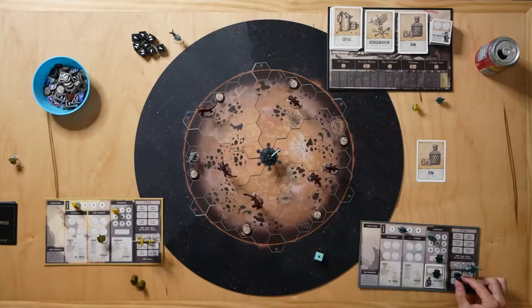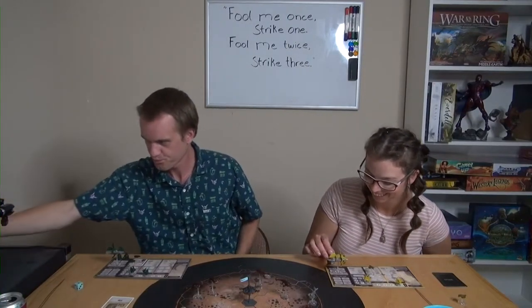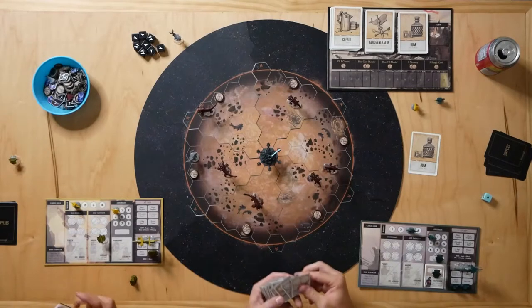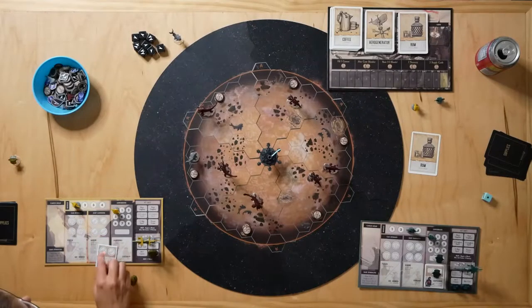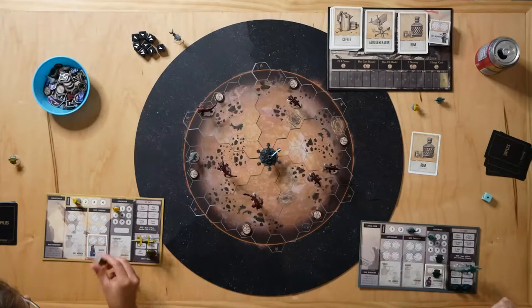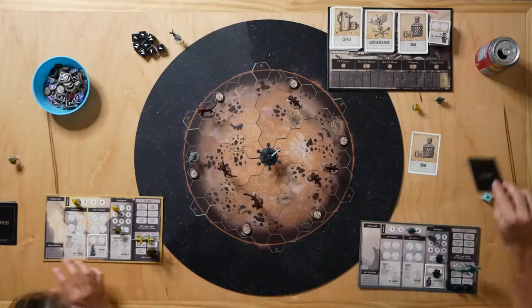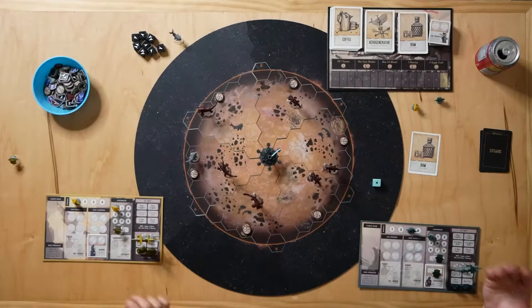That's my turn — I'll rest my crew and get one morale bringing me to three. The other player takes their turn: they take three supply cards, hire crew, and hire a marine which gives plus two hits against red cresters. Then they fill a cannon, which gives one extra die in battle.